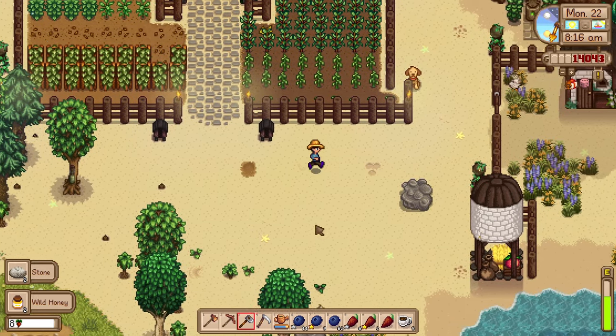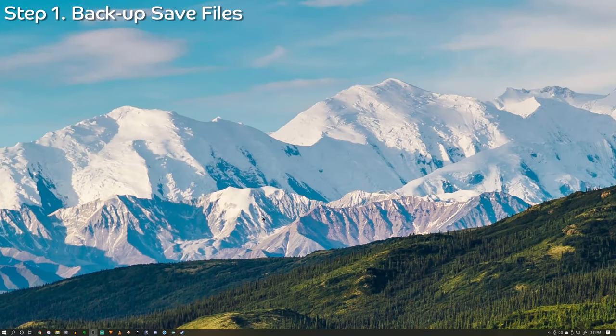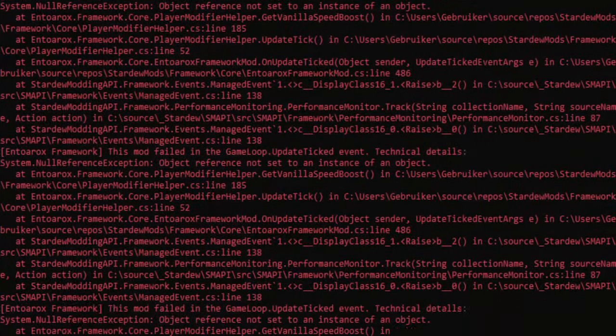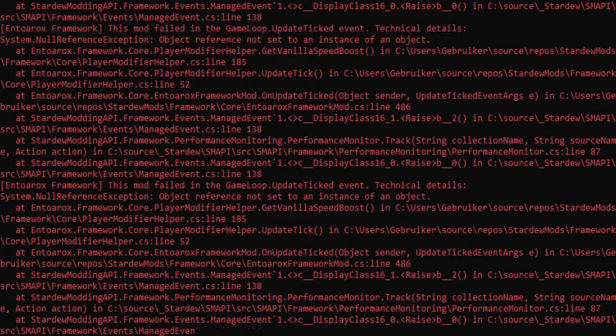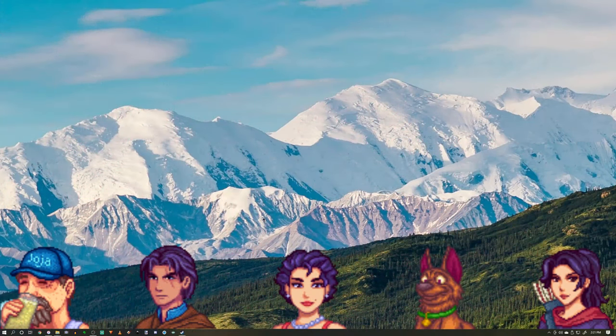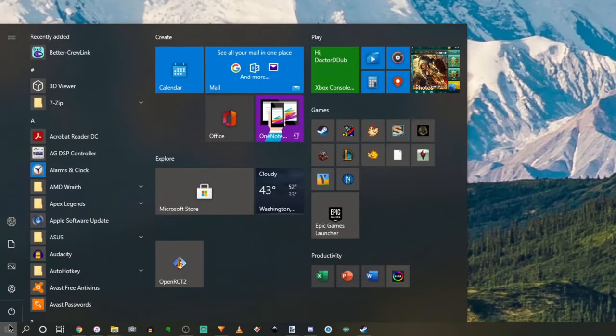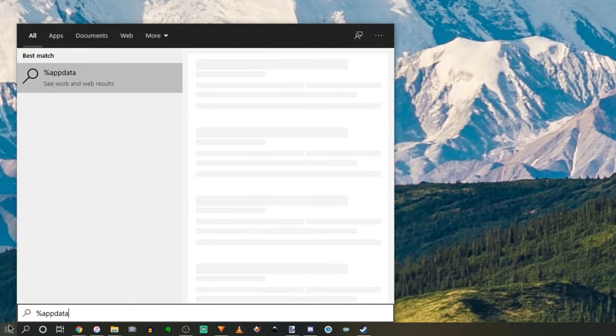Let's get started. You'll first want to start out by backing up your save files. Don't let that scare you, though. For the sake of transparency, this is something I recommend but don't personally do myself. The only issues I've ever had with mods corrupting my save files was when I was adding and removing mods that added new NPCs into the game. Outside of that, I have never had to load a backup. To back up your save files, all you need to do is go to your Start menu and type in %appdata%.